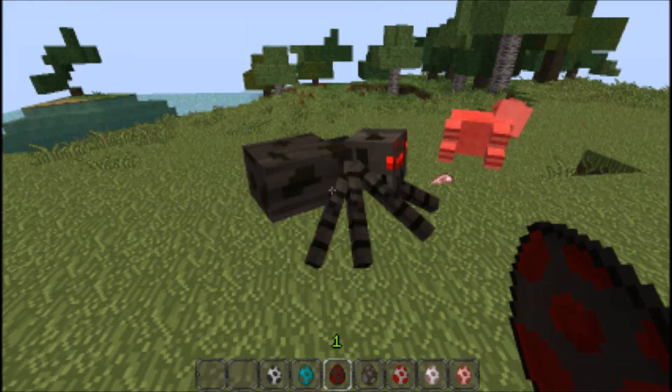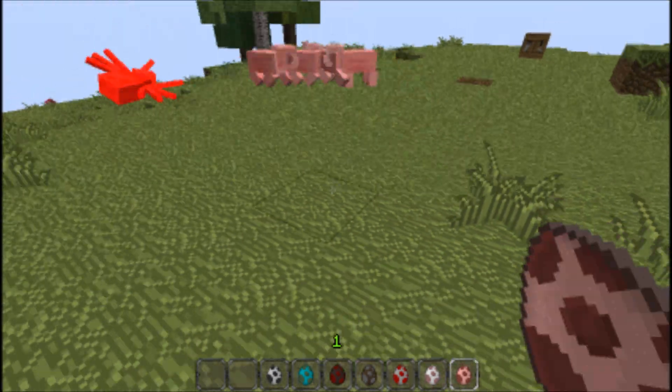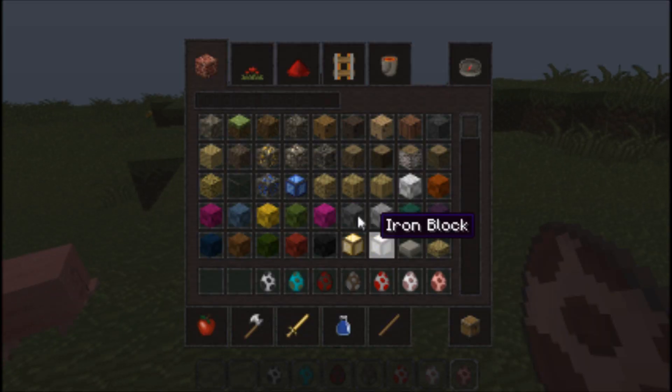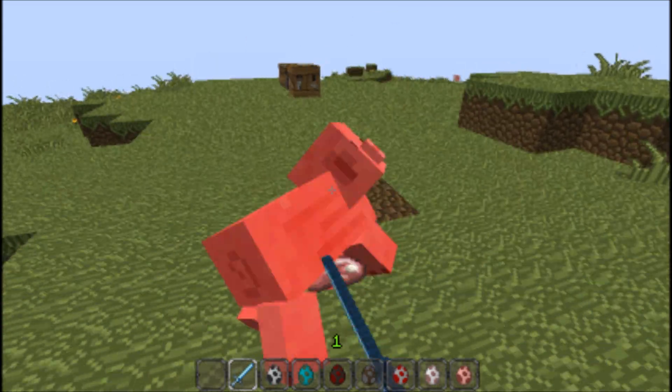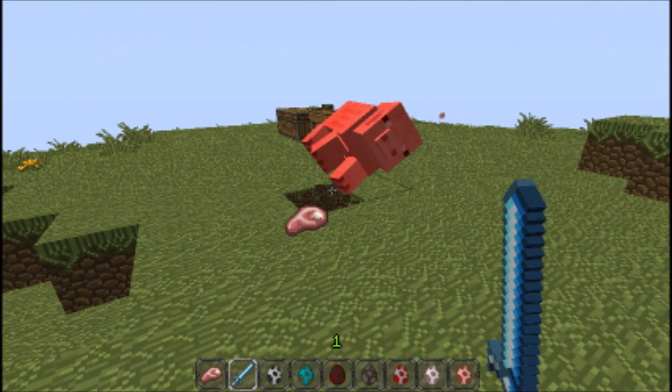He fired an arrow — there we go. The spider completely owned him here, but we spawned a bunch of pigs. So that's going to take the spider down, which is really cool. Let me just get a diamond sword so I can take on these mobs. It was lagging and it was like slow-mo pig death.